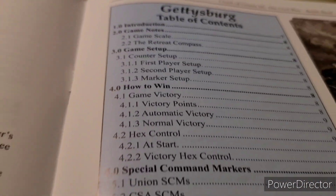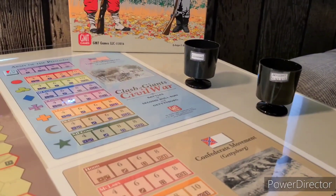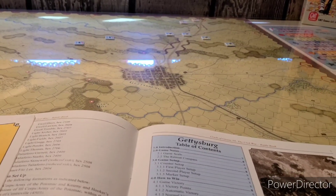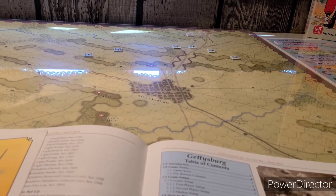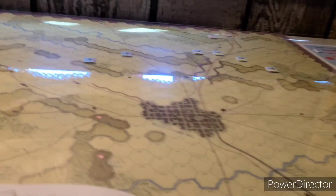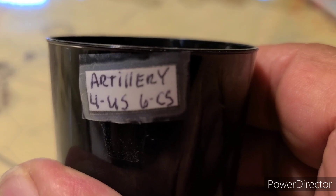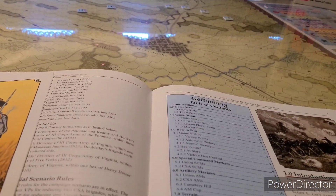Now we're here with the actual scenario-specific notes and rules before we fire this sucker up. A big part of this game is chit pulls — pulling chits. That's one of Ted Racer's signatures. I was reading the designer notes and it says he took this game design or the mechanics from maybe a World War One game. For the Confederates, they definitely start out with a little bit more of an artillery advantage, he says.